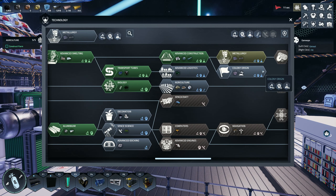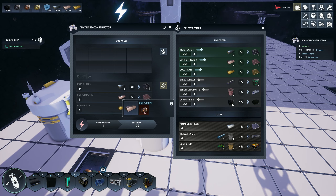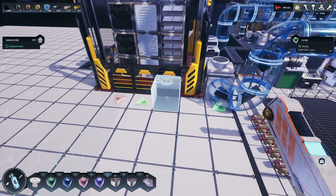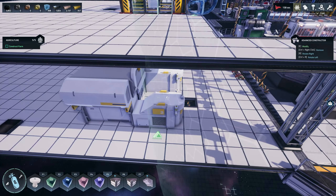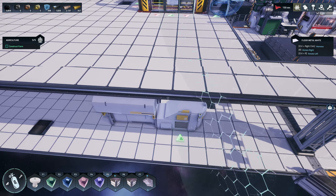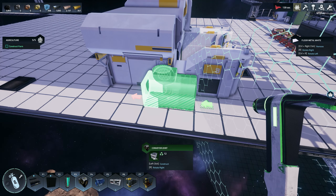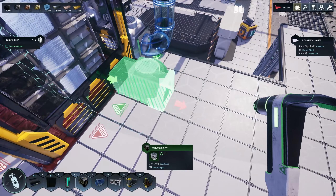I'd like to get aluminum plates unlocked — metallurgy, aluminum plates, let's get that going. What we need to do is send all the bars — iron, copper, gold, and eventually aluminum — through this machine. The output is gonna go from here to here. I don't feel the need to have any kind of storage split for this.